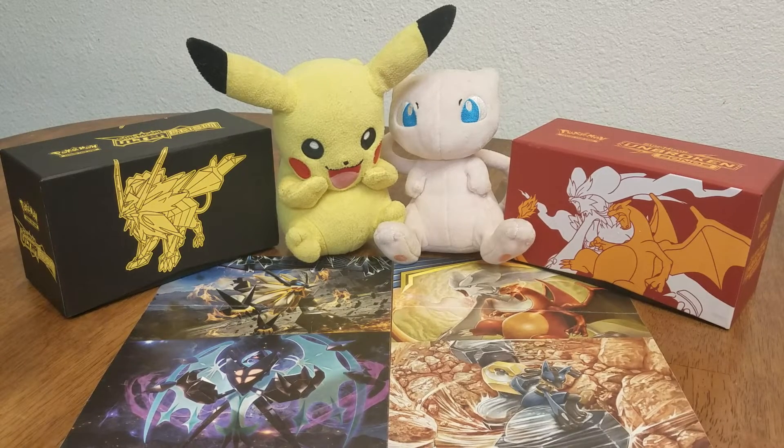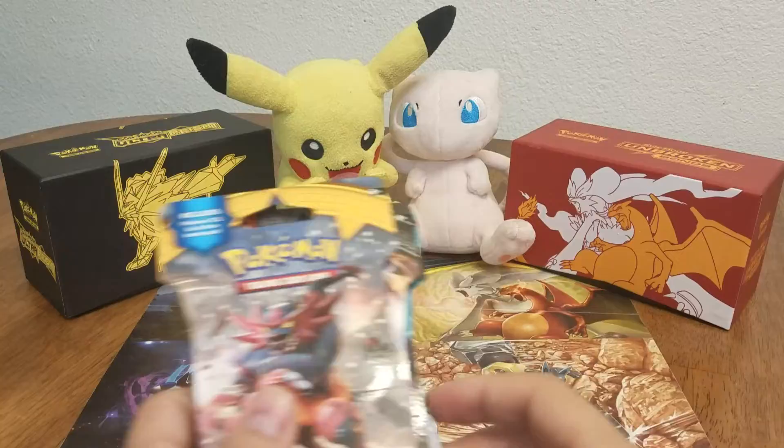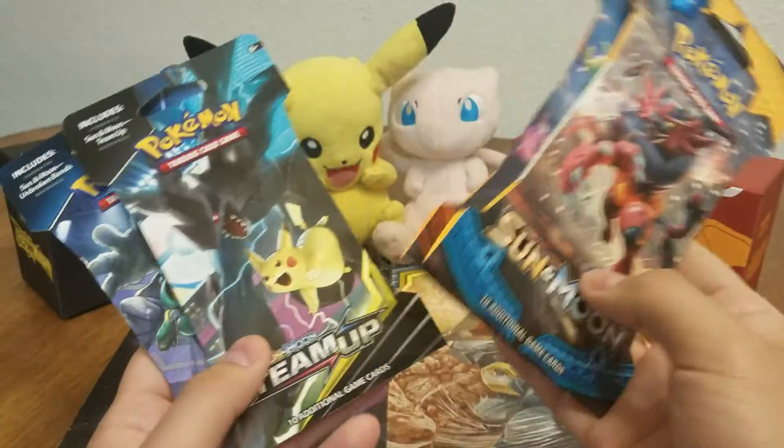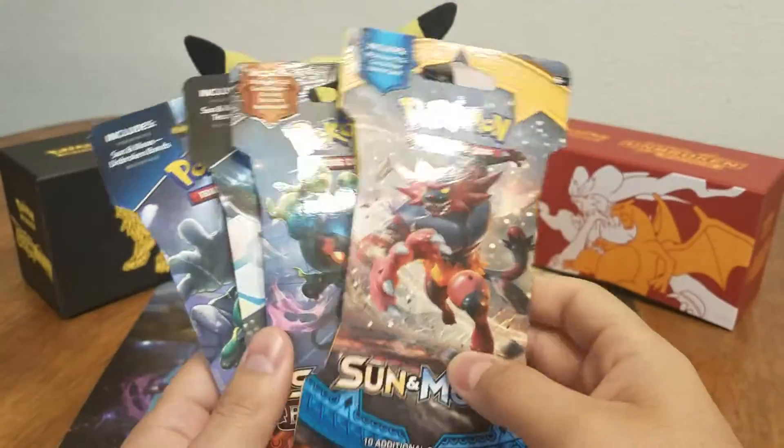Hey there, Pokemon fans. This is JT's Pokemon. What I got here today is four booster packs: Sun and Moon base, Burning Shadows, Team Up, and Unbroken Bonds.